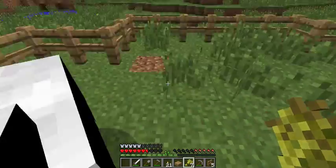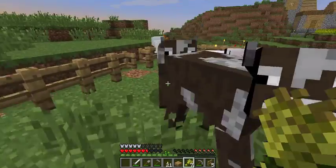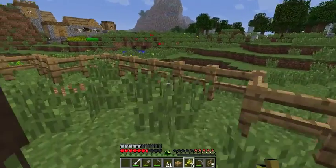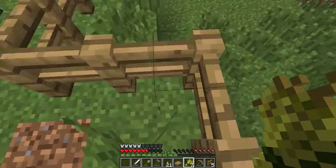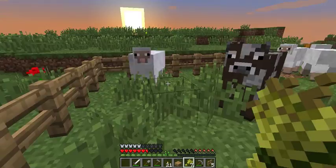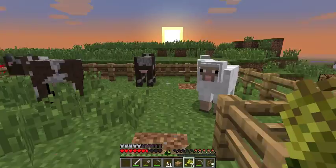Open the fence gate again — this time you're going to let both animals in. The great thing about fences is that they don't allow anything to jump over them, because the block height is 1.5 — so nothing can jump over it. That's why it's called a fence!